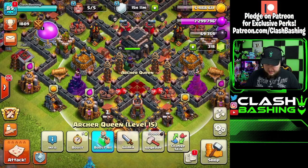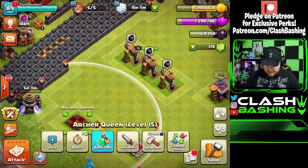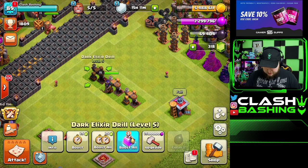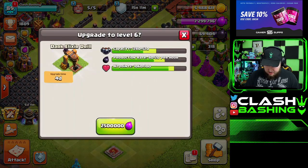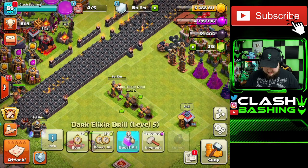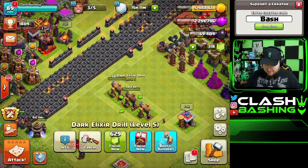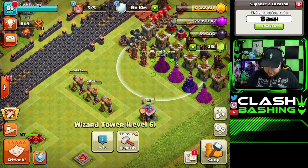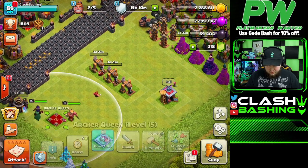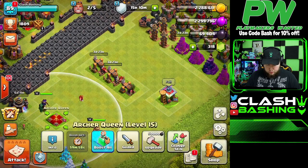Our King costs 48,000 and our Queen costs 50,000, so we need 98,000 dark elixir total. We need about 29,000 more to get them both going. We'll also need two builders available. I've been working on the walls too since they're super cheap. We also have dark elixir drills that can go up — we'll get those both upgraded, upgrade a wizard tower, then go out and farm.